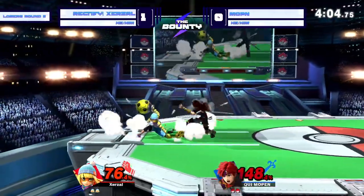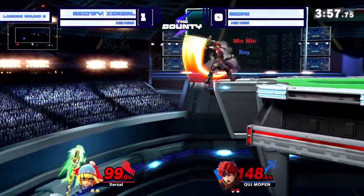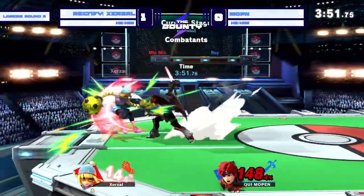I feel like he dies to most stuff right now. The Nair that we saw Zerzl throwing out just now is something that would have absolutely killed him. He sniped the double jump with the forward there — that's going to steal out that stock. Mopin finally got a lead.